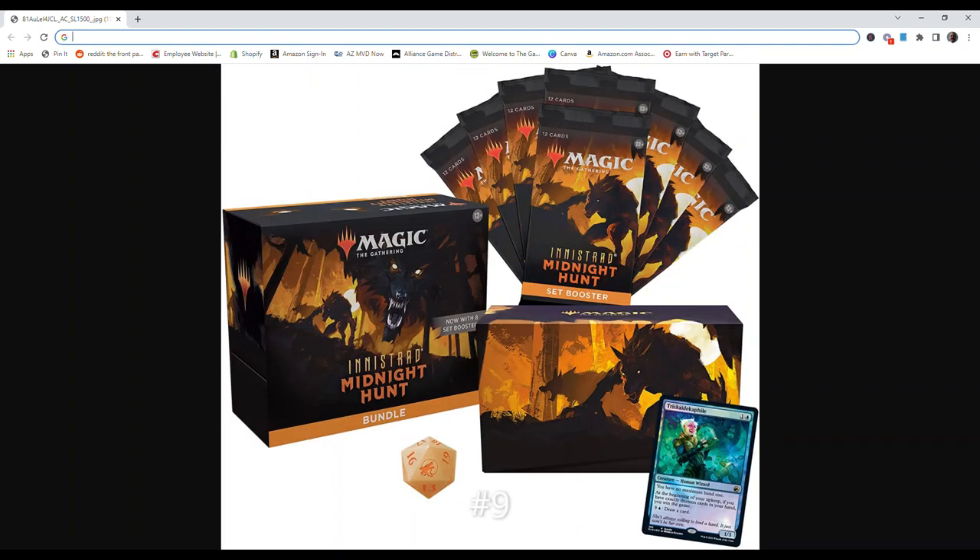Number 9 is Innistrad Midnight Hunt. Heed the call of the full moon with new werewolf double-faced cards and join your coven of powerful warlock cards. Carve out spooky mechanics including Daybound, Nightbound, and Decayed, and embrace the beauty and power of the encroaching darkness with Eternal Night cards and Equinox treatments.